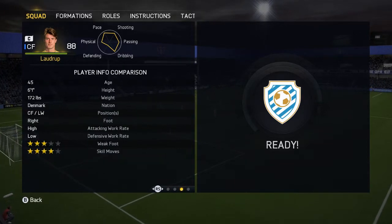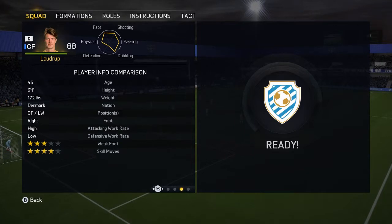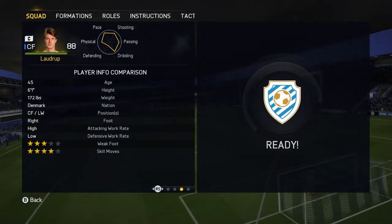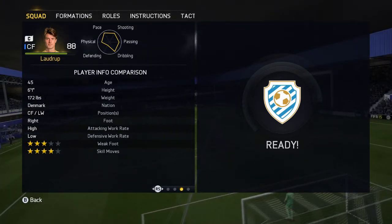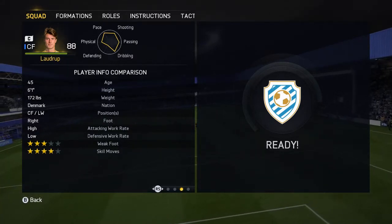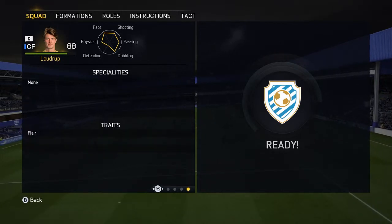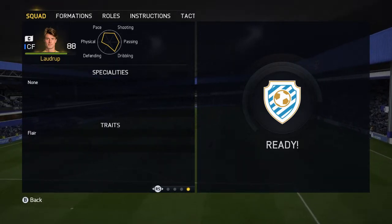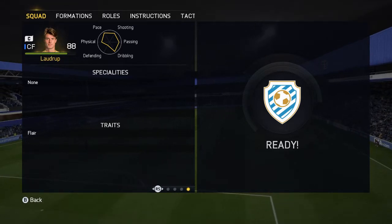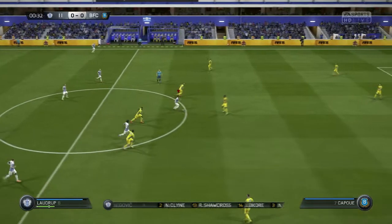He is right footed with high/low work rates, three star weak foot and four star skill moves. He's also six foot one — a player that tall being this fast with skill moves is really amazing, and he can win you headers. He has no specialties but has the flare trait, which is really good and helps his dribbling.